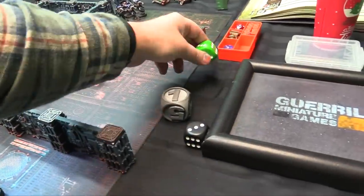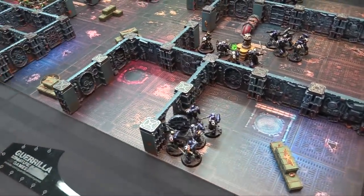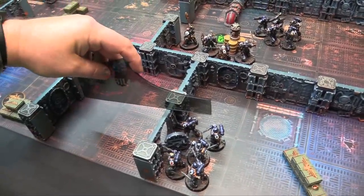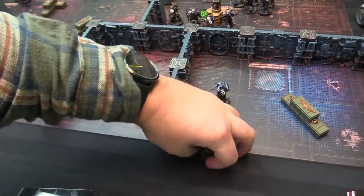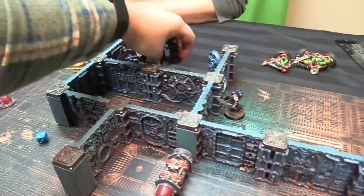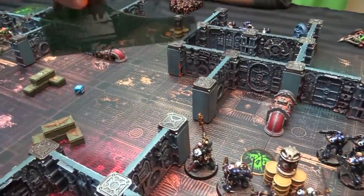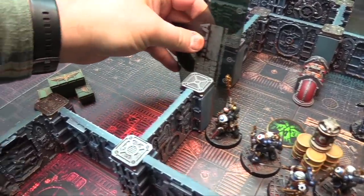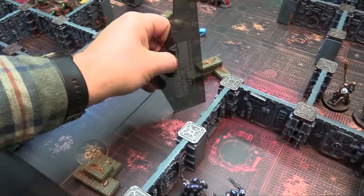Round two starts. Marines gain a CP, Orks gain a CP. Units advance — some run to get further up. These guys are going to run, going eight total. Others advance to hold the zone. The Chaplain rerolls his run, gets a five, spending a CP to go eleven inches total. The Bladeguards also run and advance toward the Ork position.